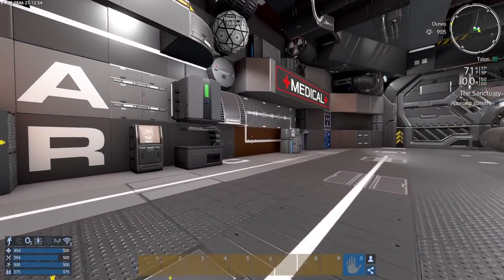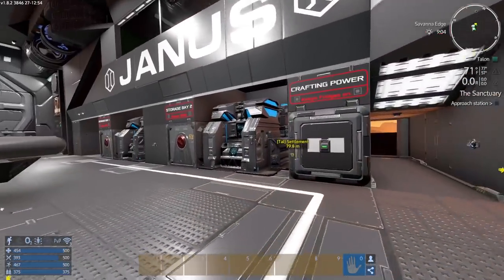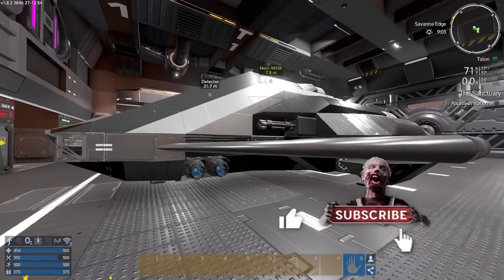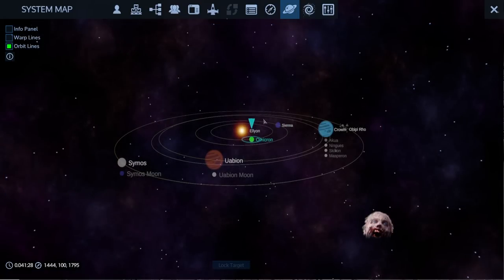What's up space cadets, thank you for hanging out with me today. This is KJ48 and welcome back to Imperion Galactic Survival. Today we are going to get the Janus into space - we're going to go for aristrium and zycosium.